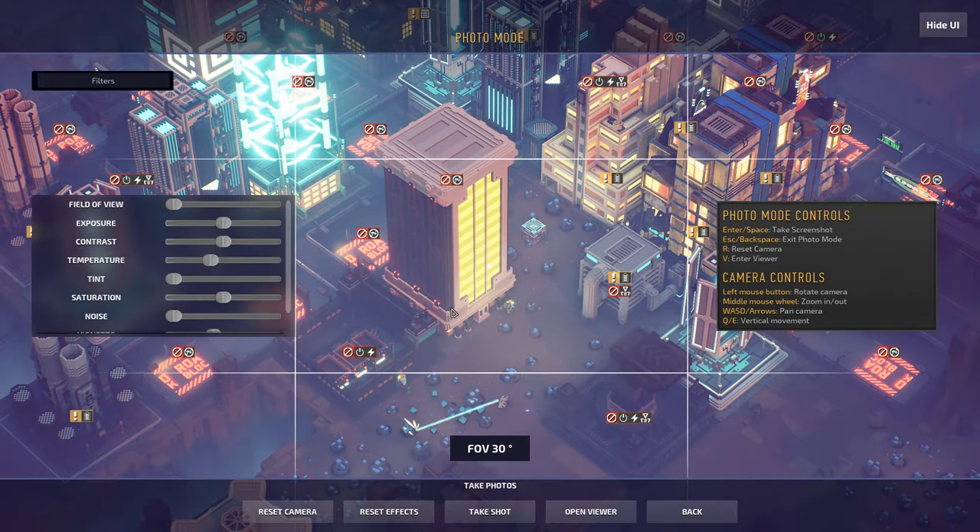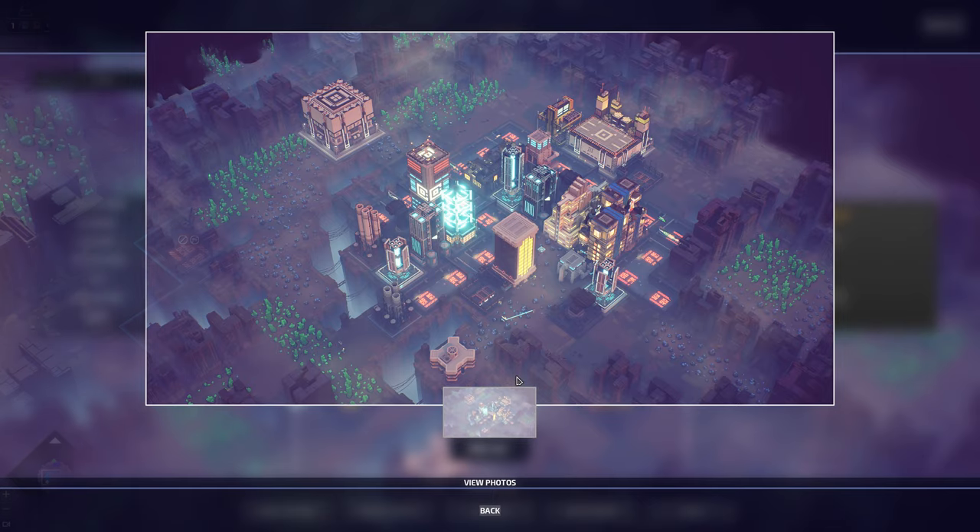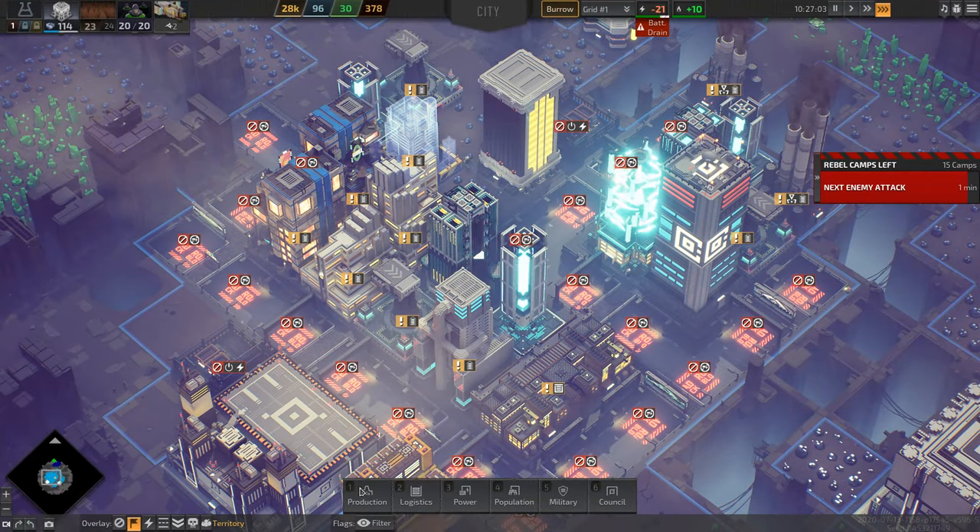In standard mode, the rebels won't be able to attack me forever like in survival mode, as I will have the ability to uncover and eliminate their camps using the command centers. So let's check out all the new buildings.